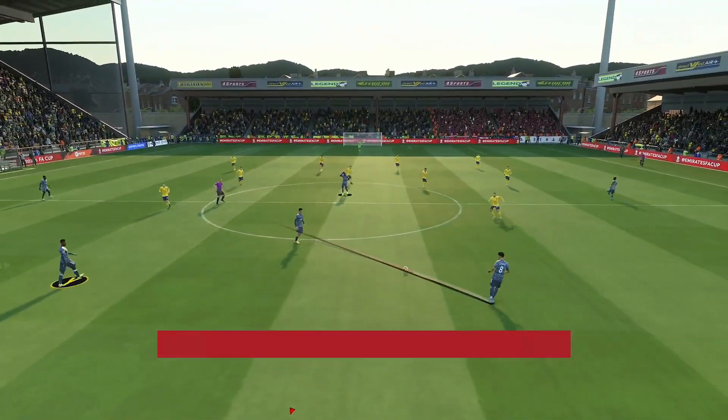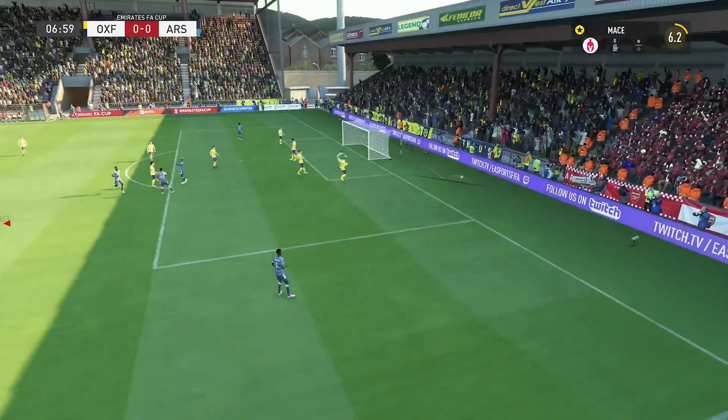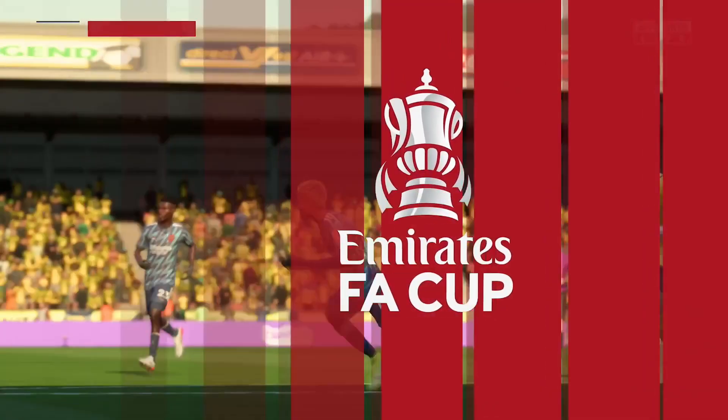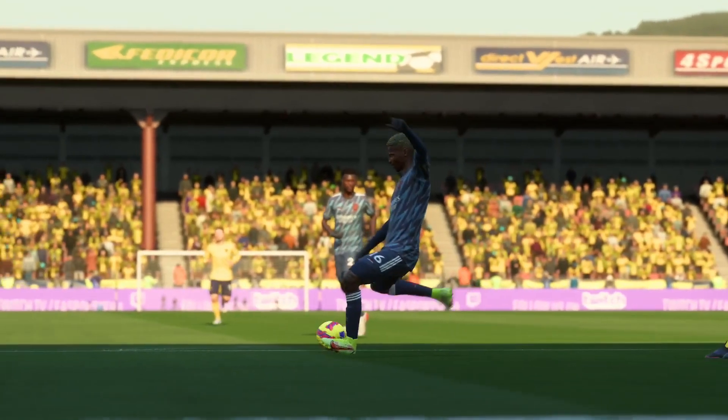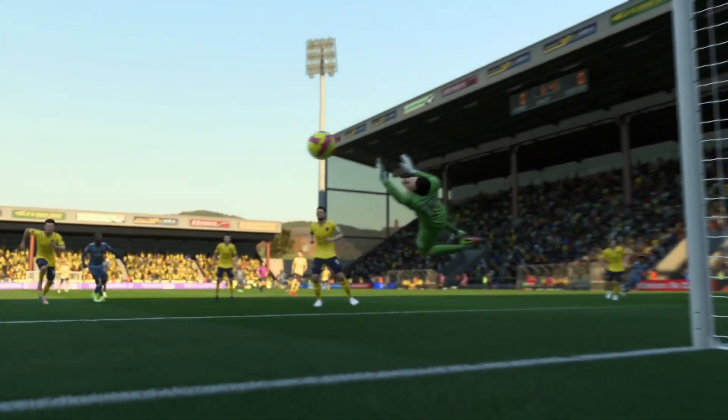The first game of the episode is against Oxford United in the round of 3 in the FA Cup away from home. We started this game off pretty quickly, Ozymen with the first attempt on goal, it's on target, the keeper makes a decent enough save. He tries to finesse it on the inside of his boot, keeper gets a good hand to it, pushes out for a corner.